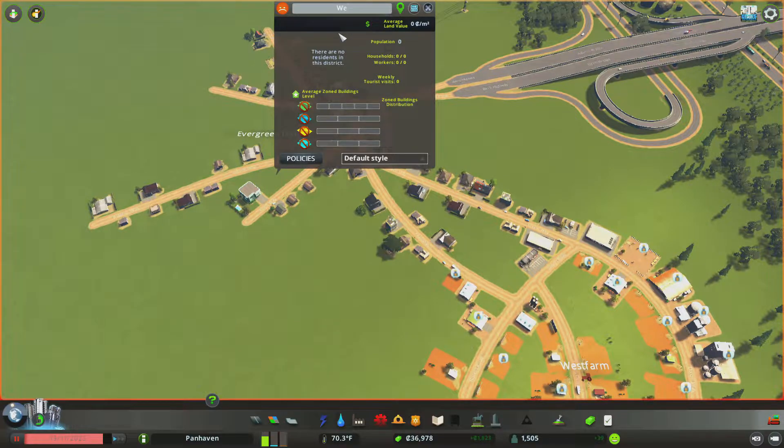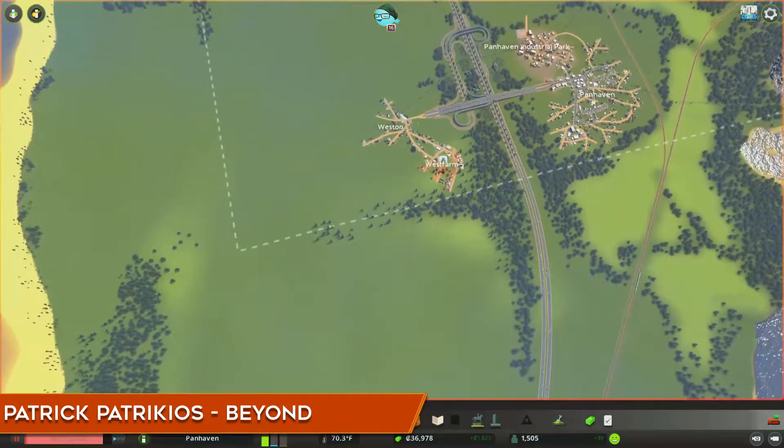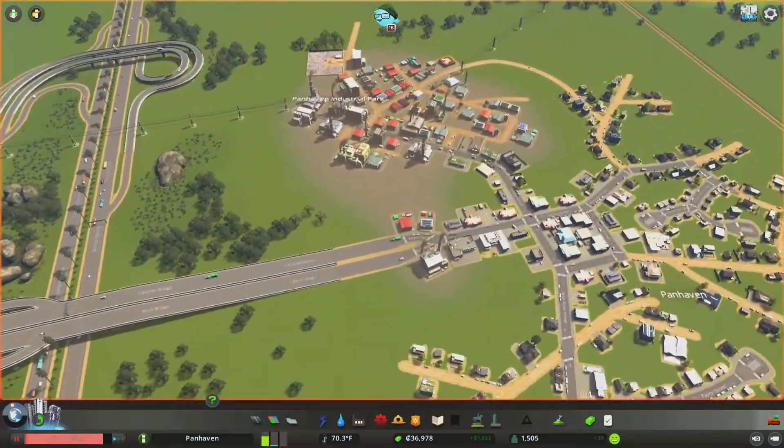We're going to call this the Western Town. There will probably be at least one or two communities farther west than that, but you know, this is how town names go — they don't make a lot of sense.